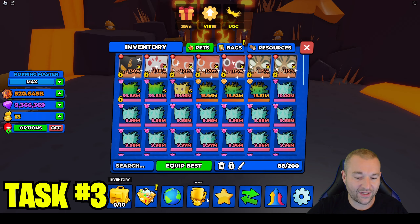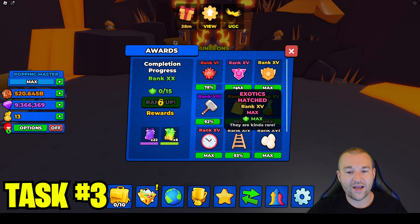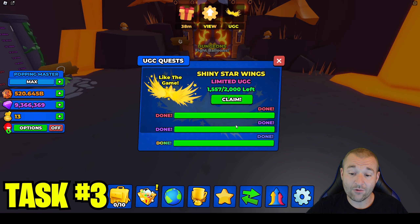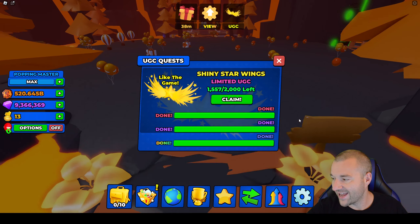The final way to get bags is just leveling yourself up and getting the awards. As you rank up and get new things, it will throw you bags and you get more and more bags as time goes on. Honestly, the bag task — you don't even have to worry about it. By the time you grind into the magic world, collect all the exotics and all the rainbows that you need, you would most likely already have the bags collected at that point.